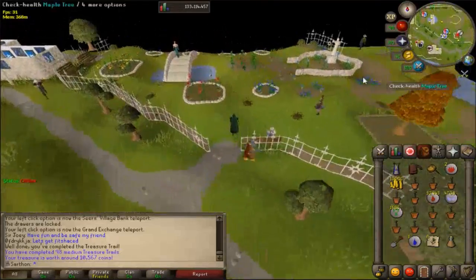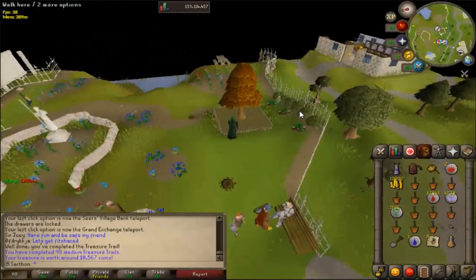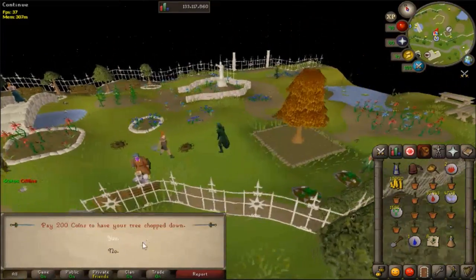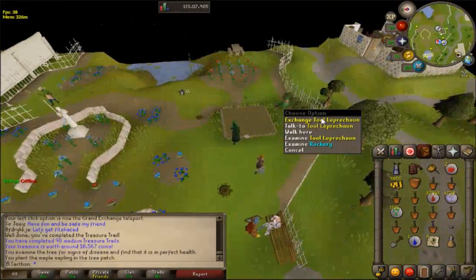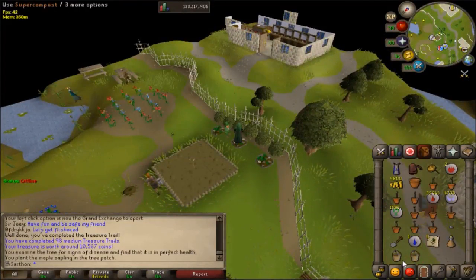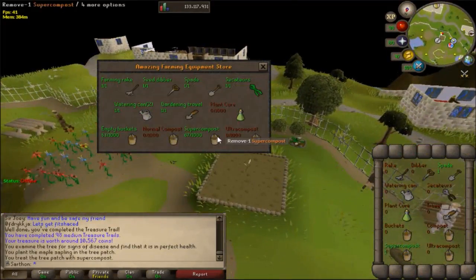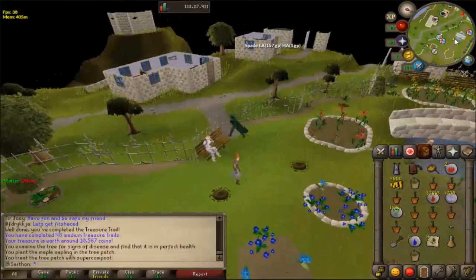The location for normal trees is going to be in Falador Park. As you can see, I have a maple tree right here. We're just going to go ahead and check the health. You can chop this maple tree down and dig it up, or you can pay the gardener to chop down your tree for you — that's faster, so I personally prefer that. I'm going to get some super compost to help ensure that this tree will survive. Also, if you have a really high magic level, there is a resurrect crop spell in the Arceuus Spellbook — you may see me using that.